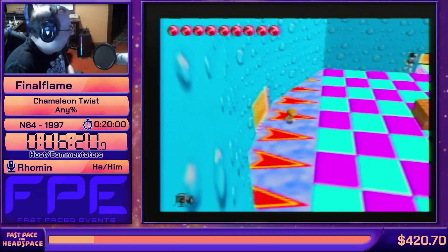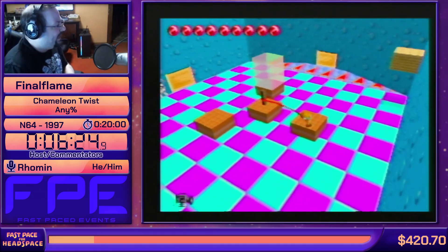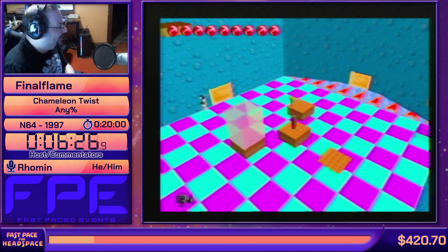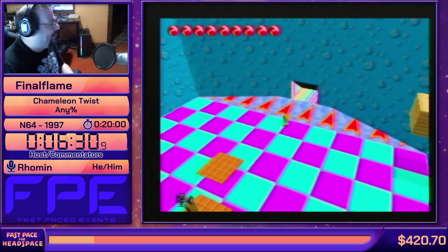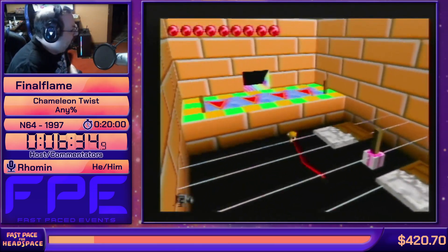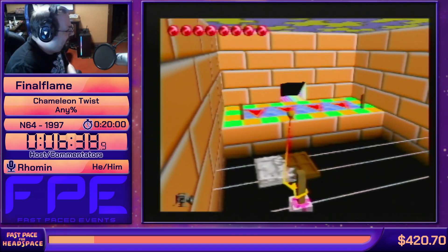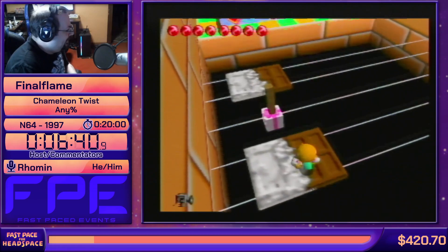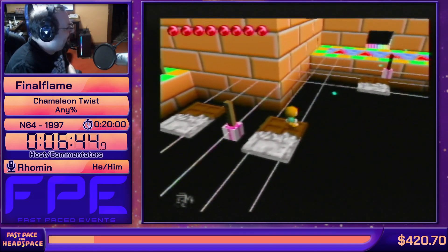Off to a pretty good start into RNG room number one. We have these three platforms. You cannot hit the ground between them or they will reset. And you have to land on the platform that is lit up to open the door, like so. That's a little too far. While I make my way through this, Roman, do you have anything you'd like to bring up?